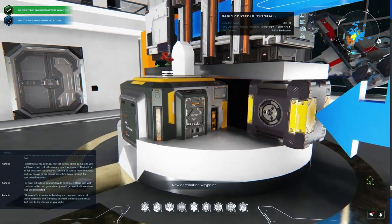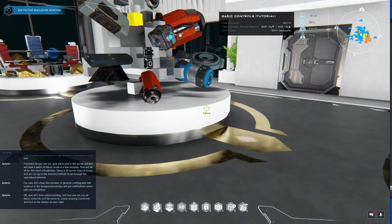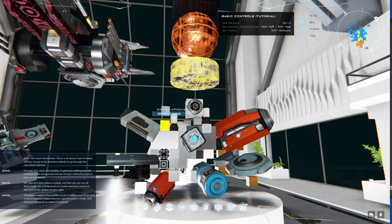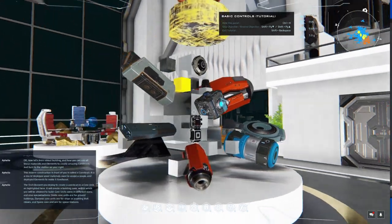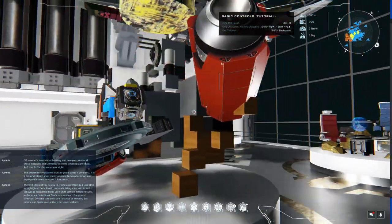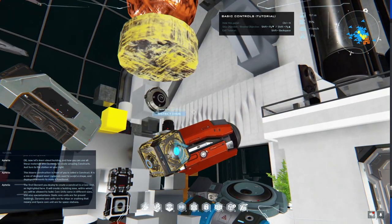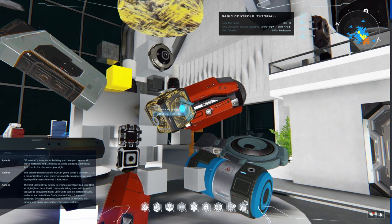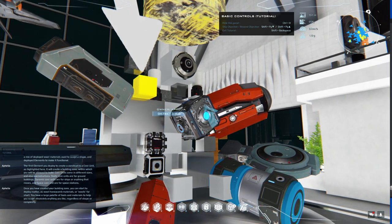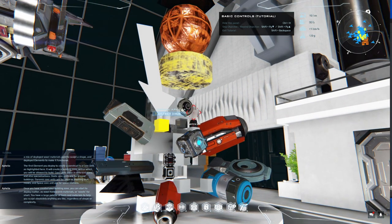Now let's learn about building and how you can use all these materials and elements to create amazing constructs. This construction in front of you is called a construct — it is a mix of deployed voxel materials used to sculpt a shape, and deployed elements to make it functional. The first element you deploy to create a construct is a core unit. It creates a building zone within which you are allowed to build. Core units come in different sizes and specializations: static core units for ground buildings, dynamic core units for ships or anything that moves, and space core units for space stations.